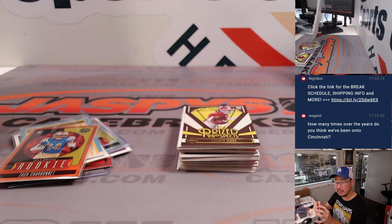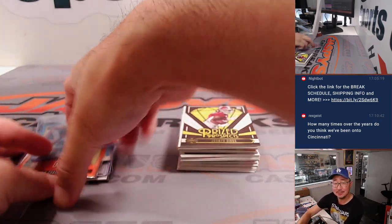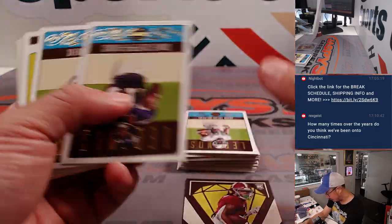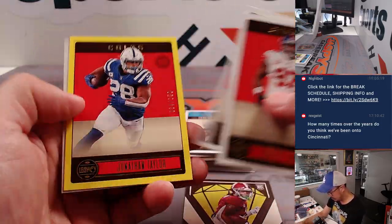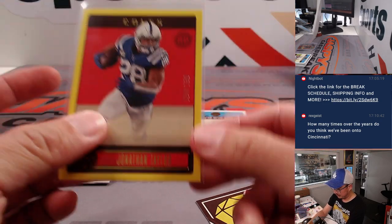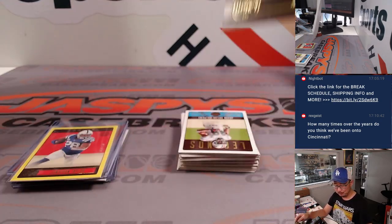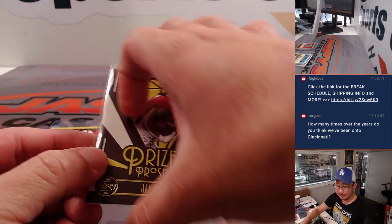How many times over the years do you think we've been on Cincinnati? Thousands? Tens of thousands, maybe? Got Jonathan Taylor to 150 — we're looking for a first-round pick. Good enough for a first-round pick, but not good enough to be re-signed, apparently.